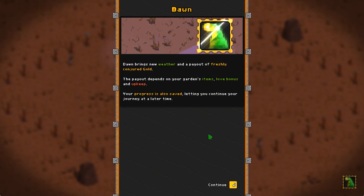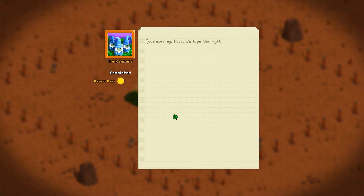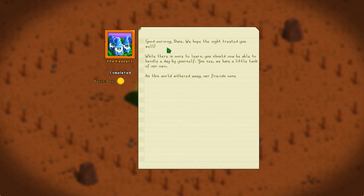We get some money at dawn. Dawn brings new weather and a payout of freshly conjured gold, depends on my garden's items. Love bonus — hello! It's getting a little late night around here. And upkeep. I've got my money. Now what? I've got a bunch of gnomes hovering around the place — it's making me a little unnerved. Hope the night treated you well. Yeah, we learned about the love quotient here in the garden, and I'm very excited about that, unless gnomes are involved.